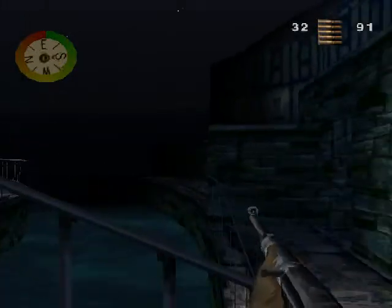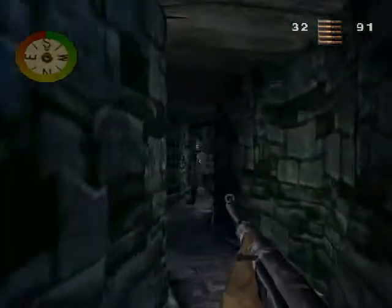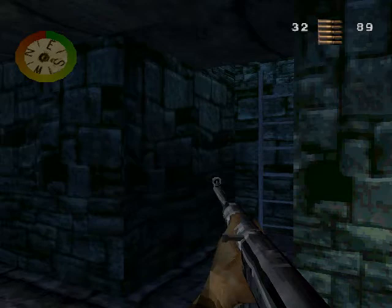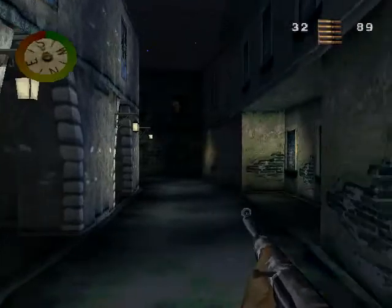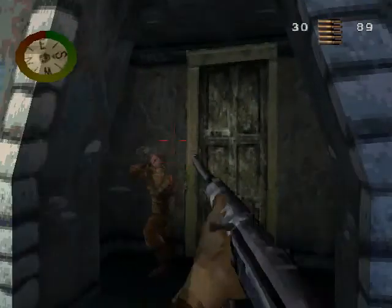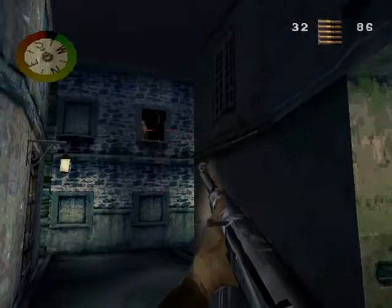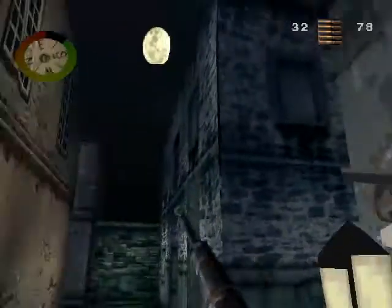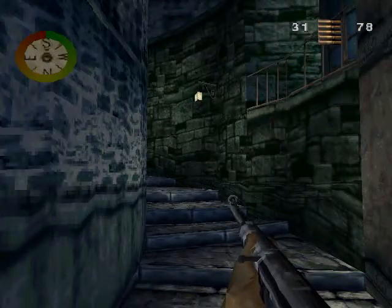This part of the level is included in a multiplayer map. I think it's called Tale of Two Cities — that's the multiplayer map name. Watch out, army! If you notice the compass, it goes red depending on which direction the shot was fired from. It's quite useful.